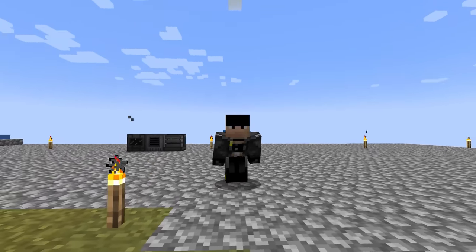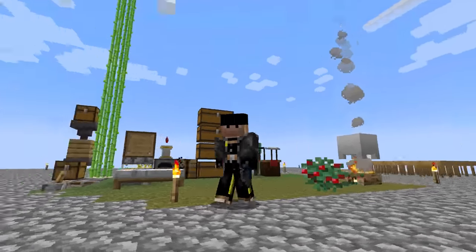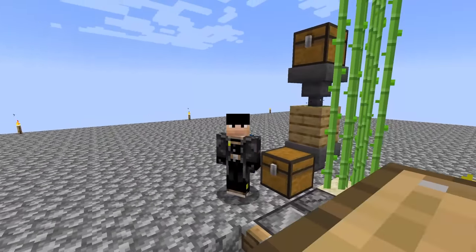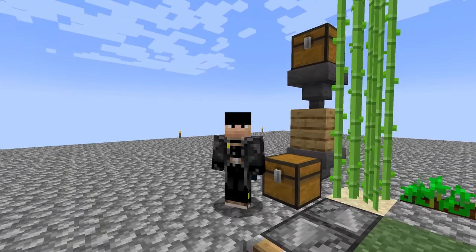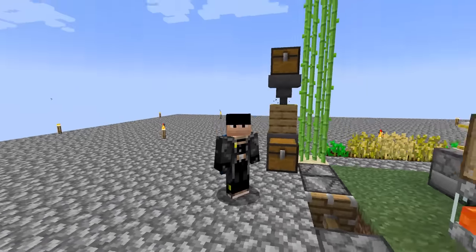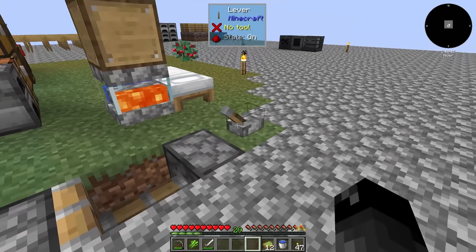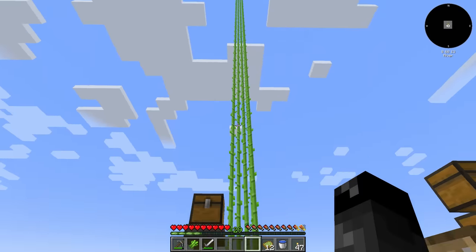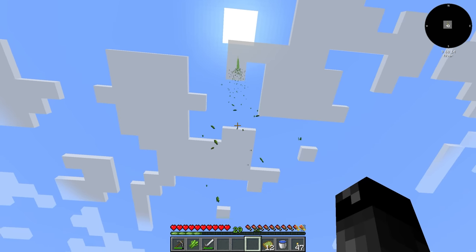Welcome back to another episode of All The Mods 7 to the Sky. Last episode we were making a dirt farm. We set up a sugarcane farm letting it grow all the way up to the sky, set up a way to auto-compost the sugarcane turning that into dirt, and set up a redstone timer using some observers and a sticky piston so we can turn it on and off. It also helps speed up the redstone pulses to make the sugarcane grow faster.